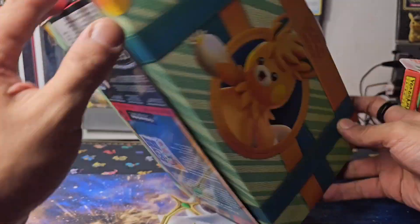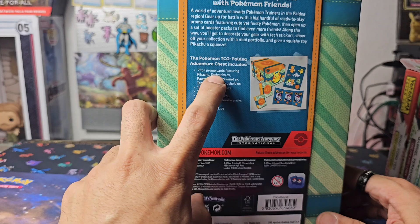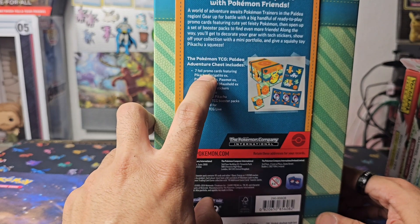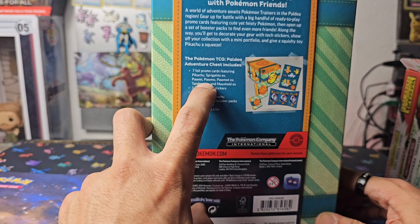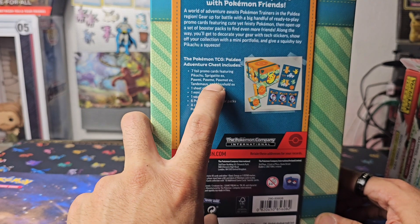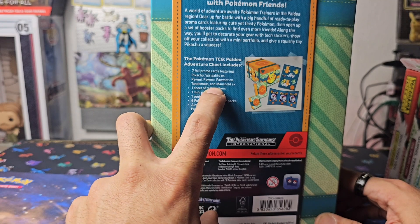Now I think it says here, seven foil promo cards featuring Pikachu, Sprigatito EX, Palmy, Palmo, Palmo EX, Tendemas, and Mushled EX.